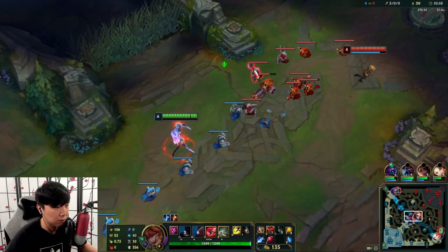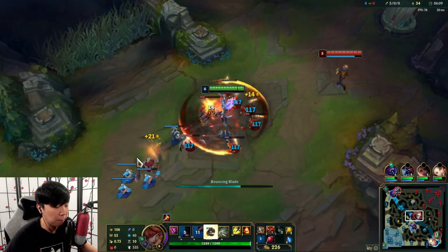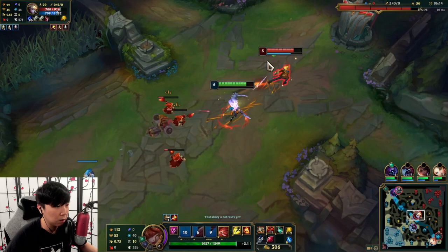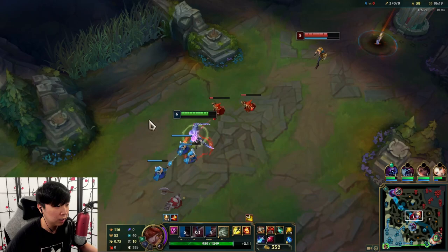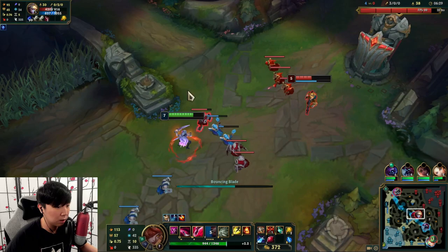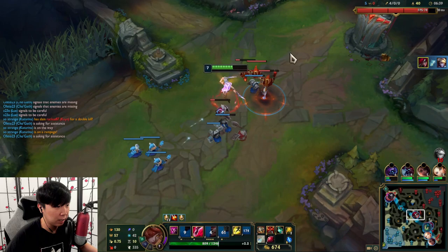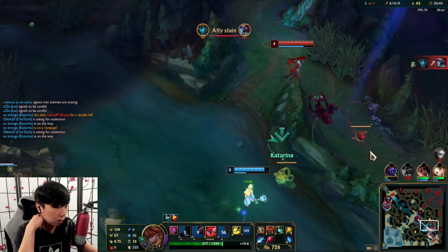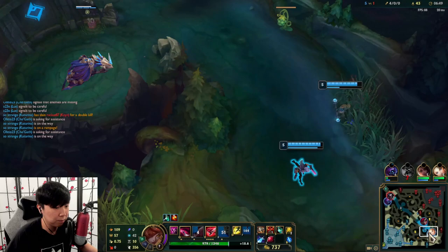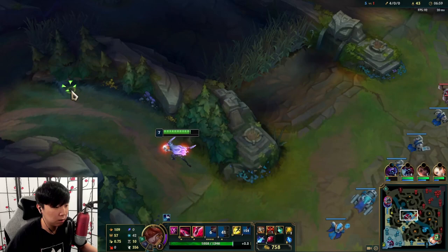I'm level 6 and he's only level 4, so I might just push him in and see how roams go. I can clearly see a positioning issue — he just walks up and I can punish that easily. I see bot lane fighting but I'm going to push first because I'm selfish. Kane is top. I could maybe try to fight Kane, but I'm not sure where he is — maybe hovering around Jax.